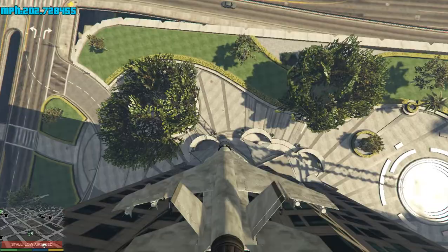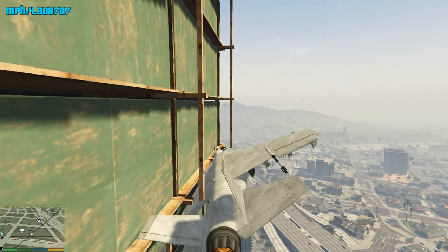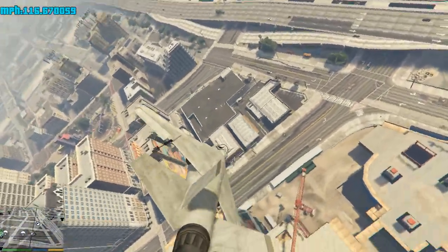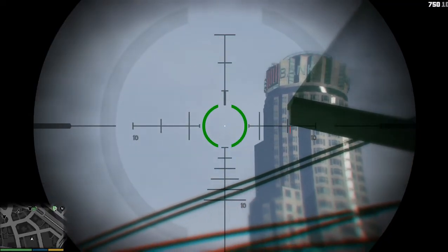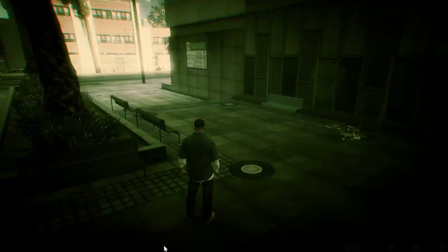Fly over to it without your plane stalling and crashing. Oh crap. Yes, that building right there — that's the building we need to land on. Damn it, stupid Grand Theft Auto being a douche to me.